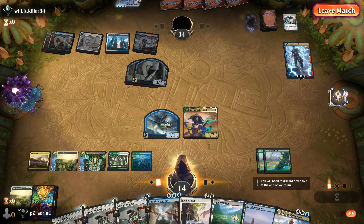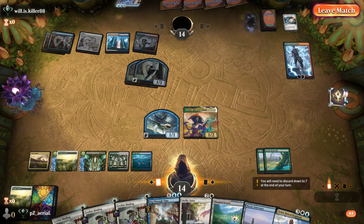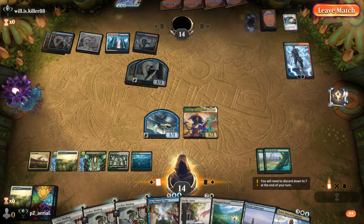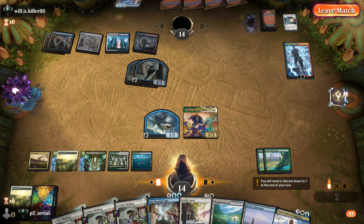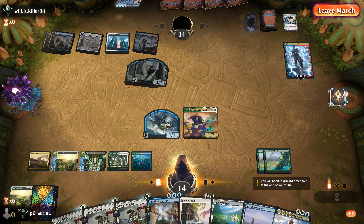We've already seen the synergy between Sythis and Up the Beanstalk both being card advantage engines in their own right. Really nice that even though we got mana drained on that second Shark Typhoon, we ended up with eight cards in hand after the fact — setting ourselves up to not be unhappy when the opponent has counterspells. Let's go into round three and see if we can get around to resolving a Shark Typhoon.